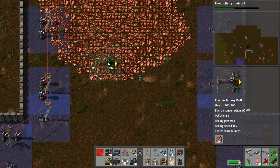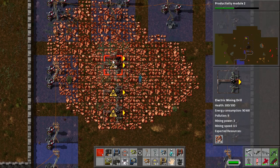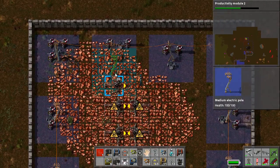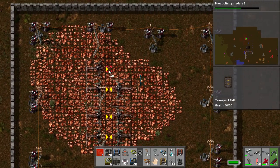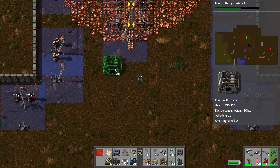I've got what I think is going to be all of the materials that I'm going to need. The first thing we're going to throw down is seven copper smelters. Now our electric furnaces — we're going to need seven copper plate furnaces.